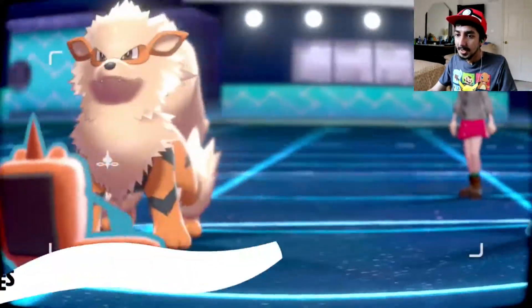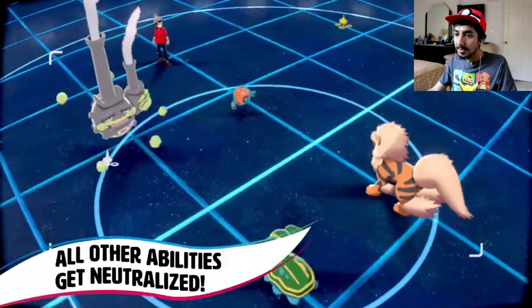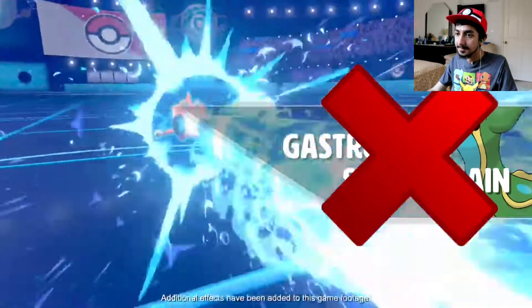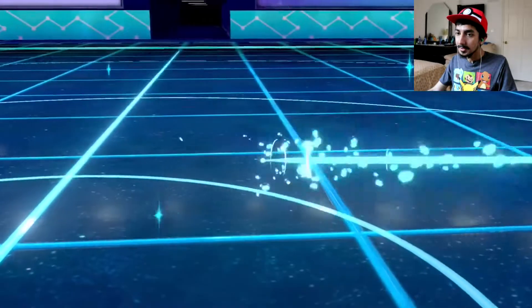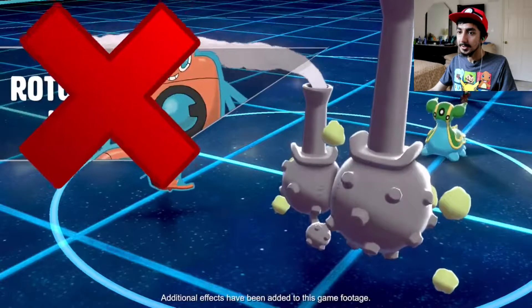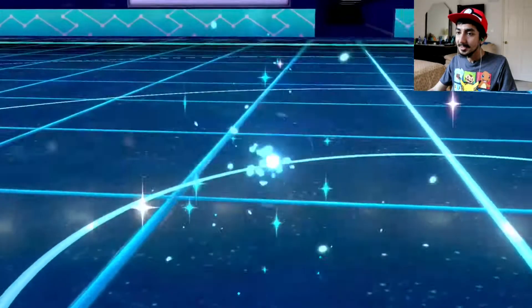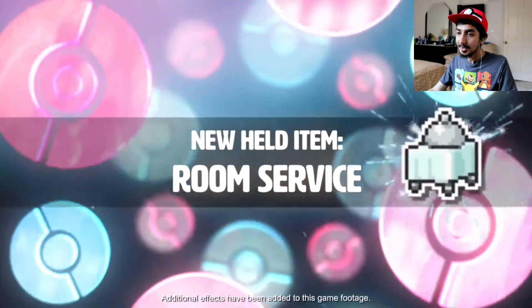Weezing has a new ability where it neutralizes other abilities. Rotom's Levitate is also neutralized, so that didn't even help out his own Pokémon.